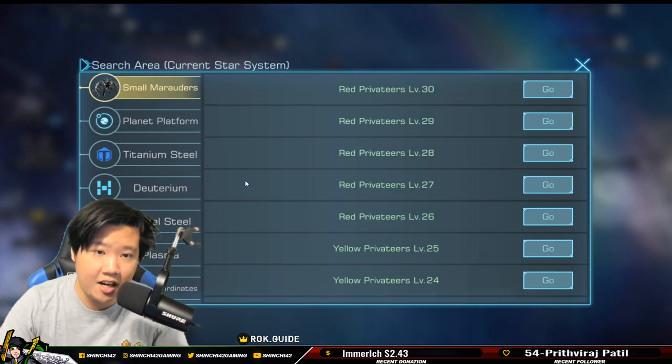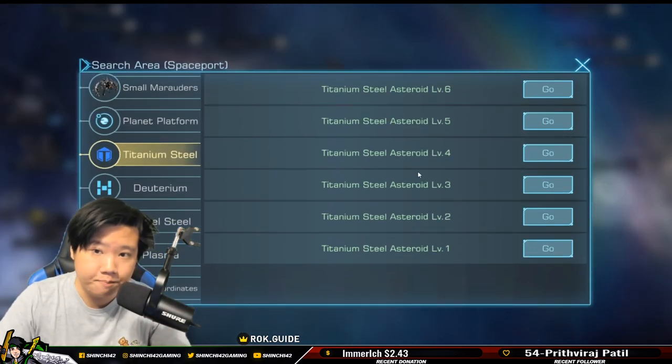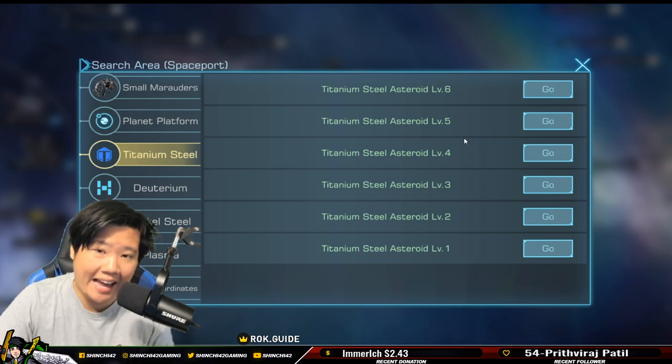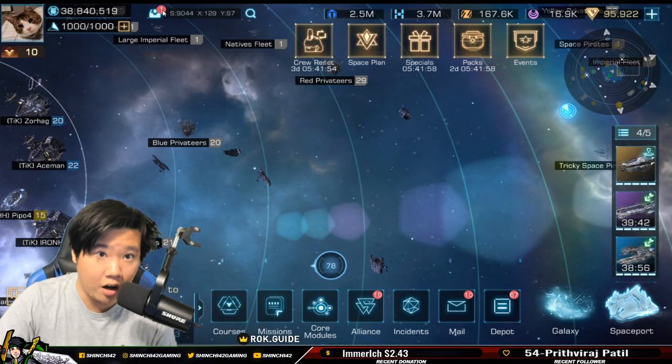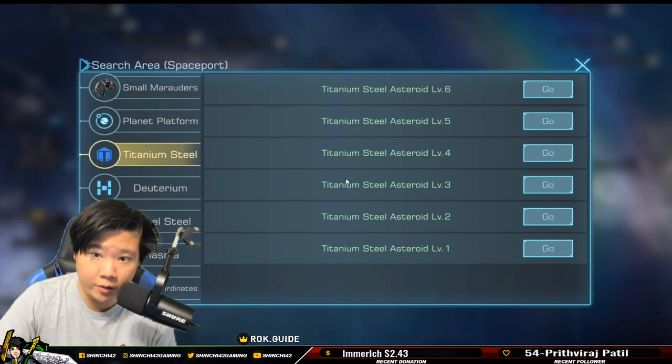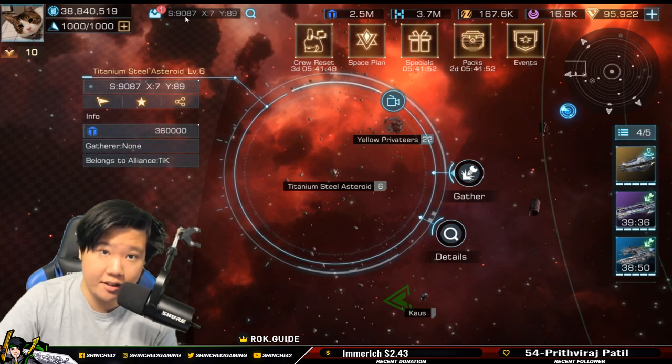In this video we're going to talk about the newest update. Previously, if you searched in your star system you'd only find the asteroids that are in that star system. Now they've changed the mechanics so you can search for level 6 asteroids across systems — as you can see, we're in 9044 and I've jumped to 9087.